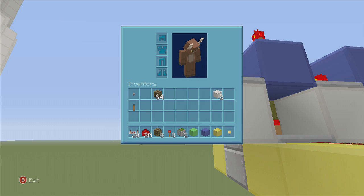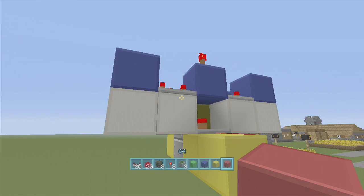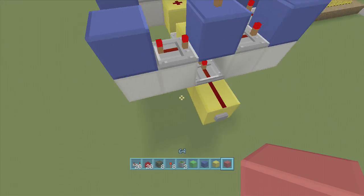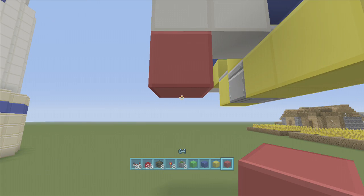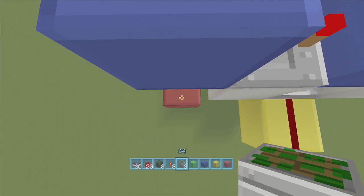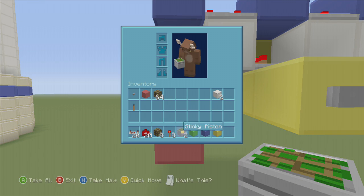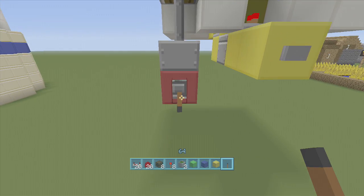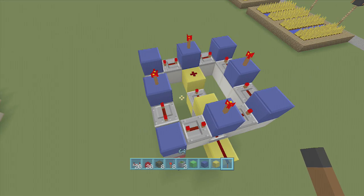Now for turning it off — pick any one of these corner blocks, come down three blocks from it, delete the two middle blocks, then put a sticky piston facing upward toward that block. Any power going to this sticky piston will turn it off. Put a lever on the block right underneath it, flip it down, and it turns off. So now we've got the on and off working.